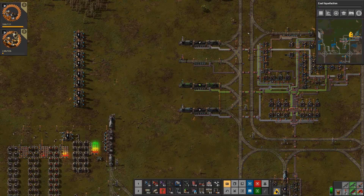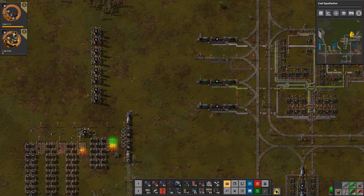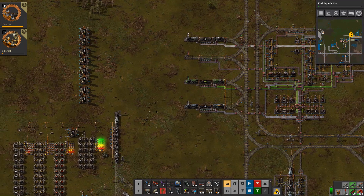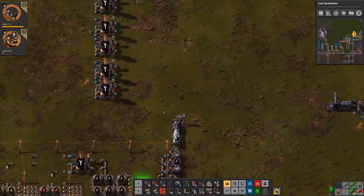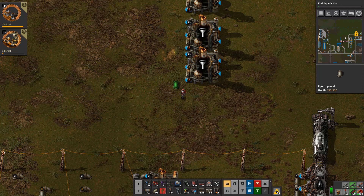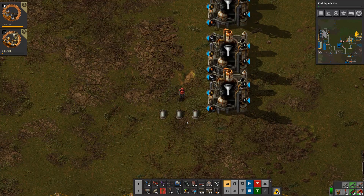This one doesn't copy these which is a shame because I've really badly just stuck it underneath. It fits, it works. So we need to pipe down heavy oil — just going to go there. Petroleum and light oil.